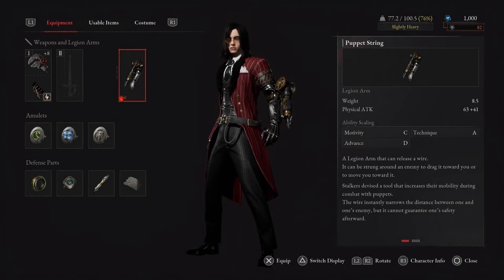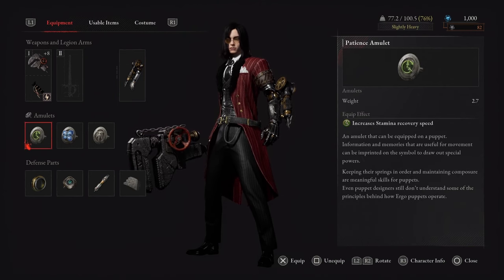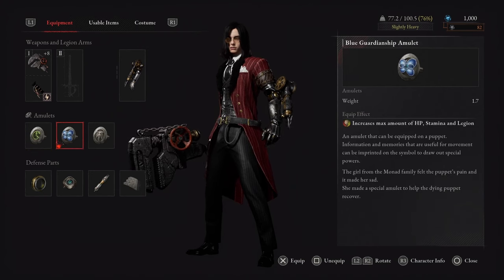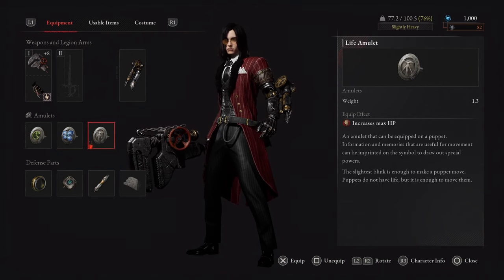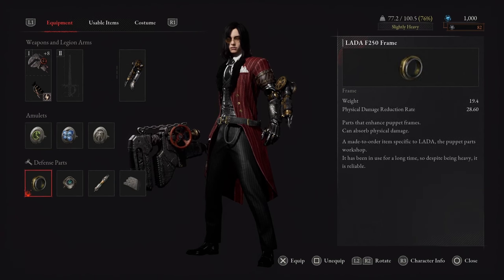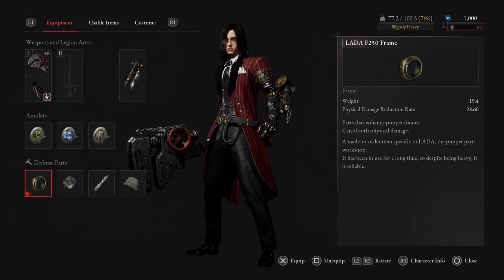Now let's take a look at the rest of our gear. Your legion arm is whatever you prefer — I like to use the puppet string but it's entirely up to you. For our amulets we have the patient amulet to reduce stamina recovery speed, the lugardian amulet which increases HP, stamina and legion, and finally the life amulet which gives us just a little bit more health. Your defensive parts should be whatever is the best gear you have up to this point in the game.